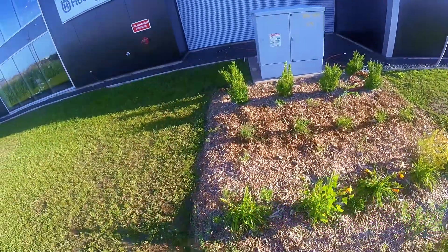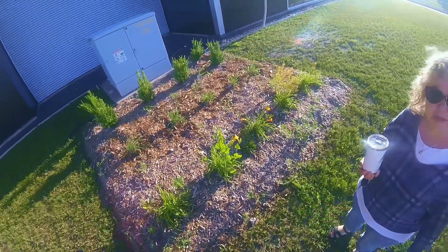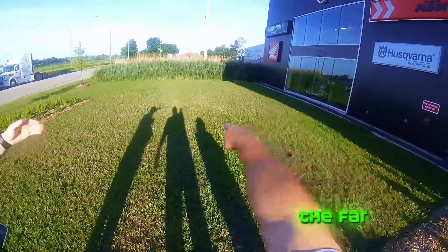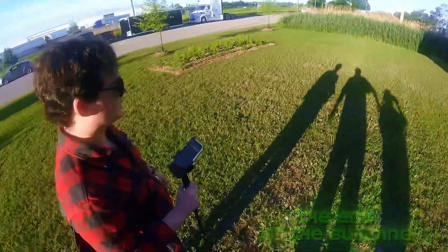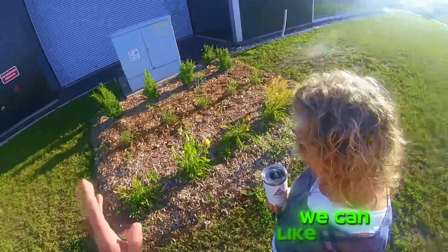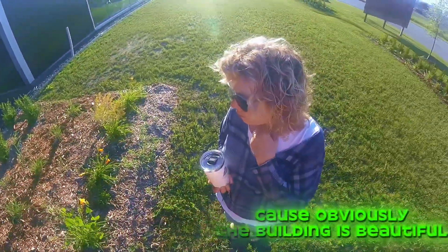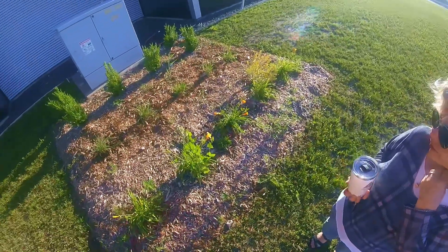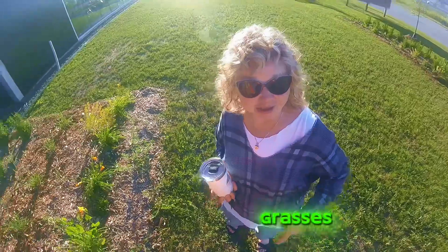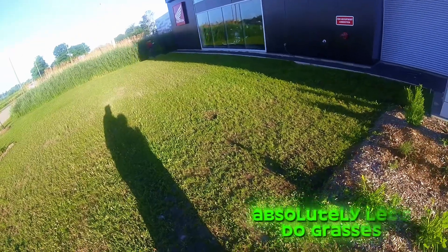It's already pretty much river rock over there. I want to go to the far edge of the window — or maybe just go to the end of the building, since that's something we can always cut back. We can recommend some low-lying plants. Jerry doesn't want anything growing up in front of the building because it's beautiful. Maybe some naturalized planting around the armor stones — grasses. Let's put grasses in.